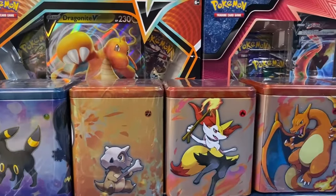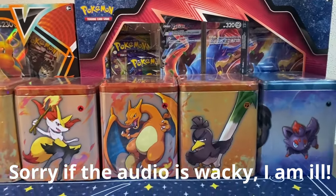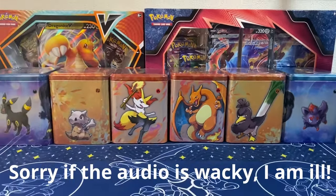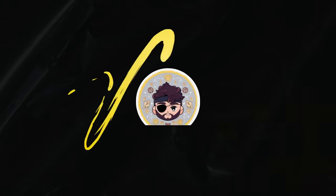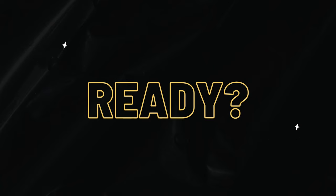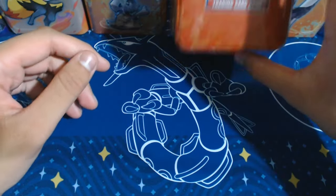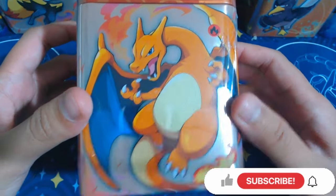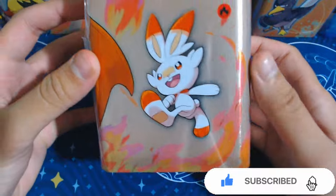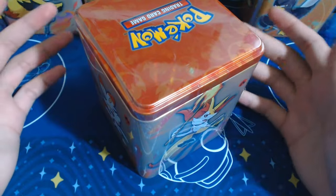Hello and welcome back guys. To take a break from Pokemon Scarlet and Violet 151, I decided to open up some random stuff I got off the Pokemon Center. I got some boxes and I got some tins. Let's see what we get inside. Now I got two of each tin. I've never opened these before, so let's just see.